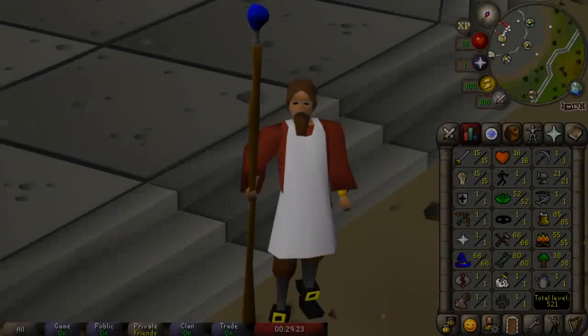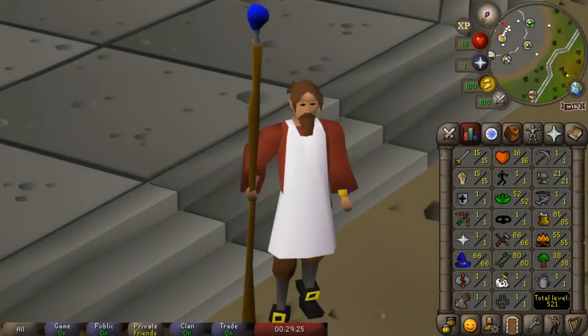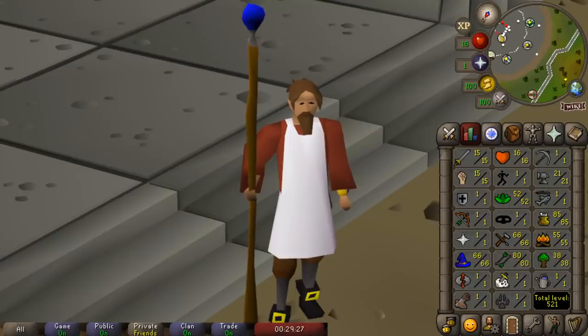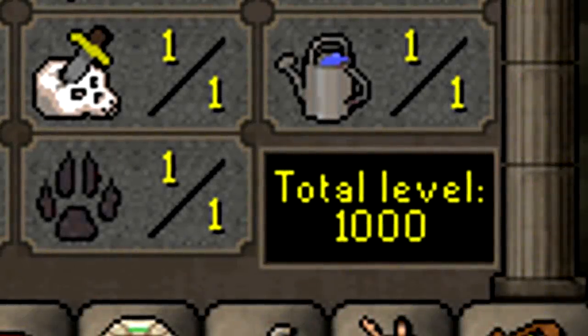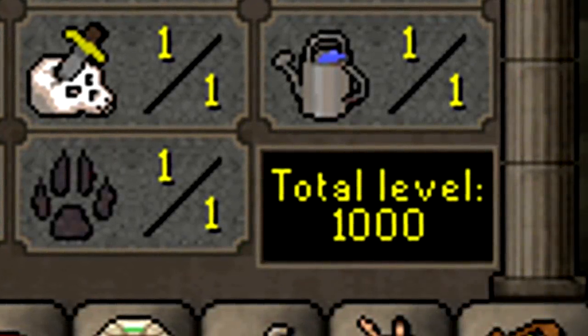Hello everybody and welcome back to another episode of my Grand Exchange only account. The rules for this account are very simple: I'll be taking a brand new account, going to the Grand Exchange area, and I'm never going to leave. I can't trade other players or pick up items off the ground that other players have dropped. I'll be confining myself there until I finally reach 1000 total level.